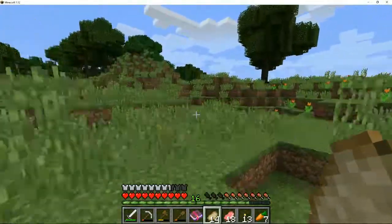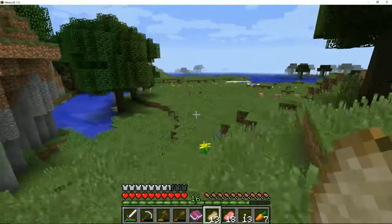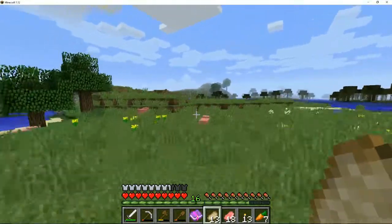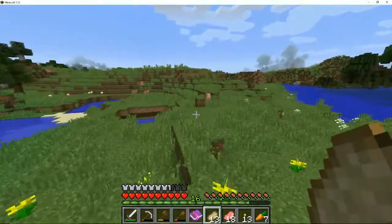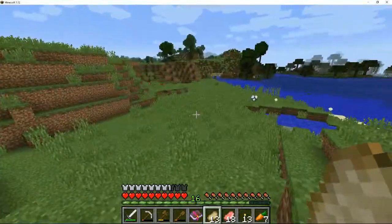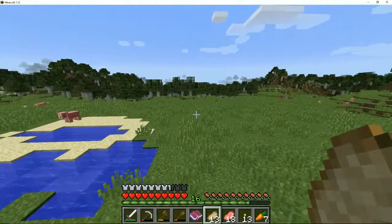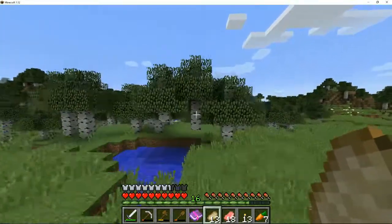Let's eat some more food - I think we're heading in the right direction now. There are donkeys! I remember donkeys from the last episode, so we are close. I don't think we have a saddle, but donkeys can carry chests. If we just go this way we should make it back to the house. There's the swamp.